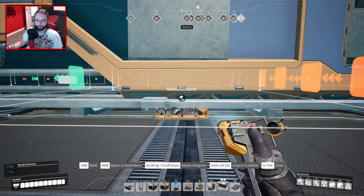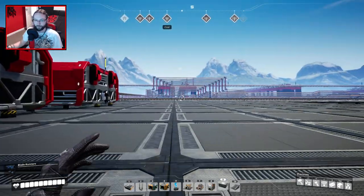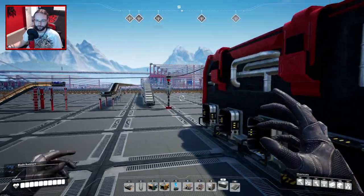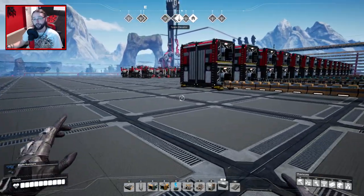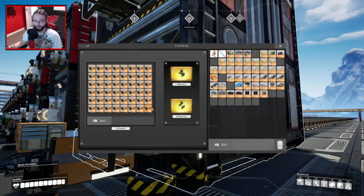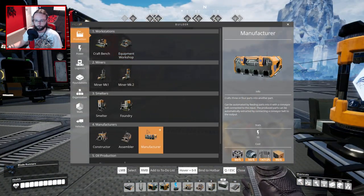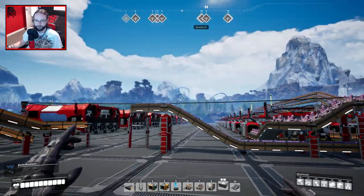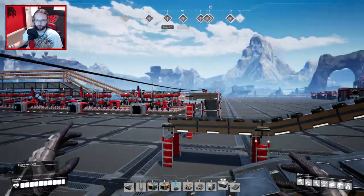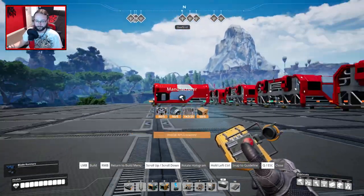I'm starting to worry about power a little bit — we've got to go out and have a look at the steam guys. I don't think we're going to be able to make a substantial amount of supercomputers; I don't think we've got that amount of resources. We've got 16 machines to hook up with three lines, and I've already wasted 12 minutes crying about that not working. Anyway — let's do this properly and fairly quickly.